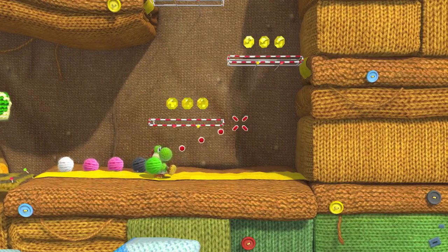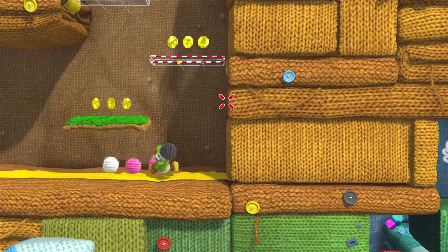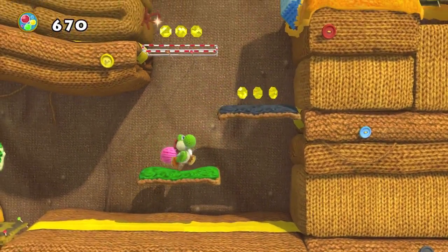Right here you're seeing Yoshi kind of make platforms out of those by throwing one of his balls of yarn onto it, which then adds that texture to that platform so that he can jump on it and use it as a platformer.